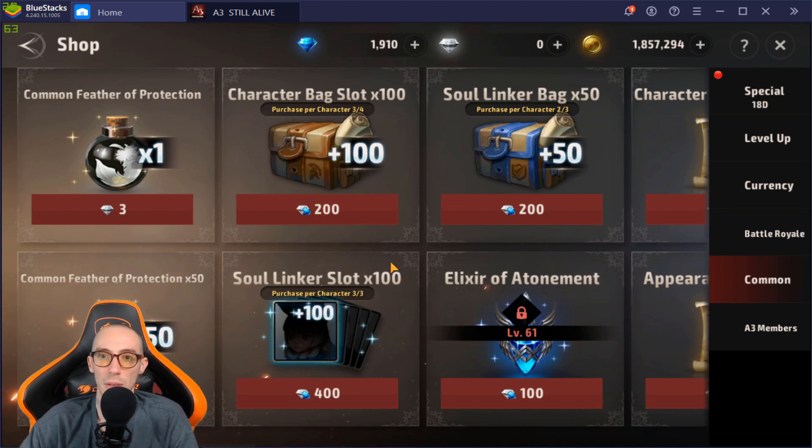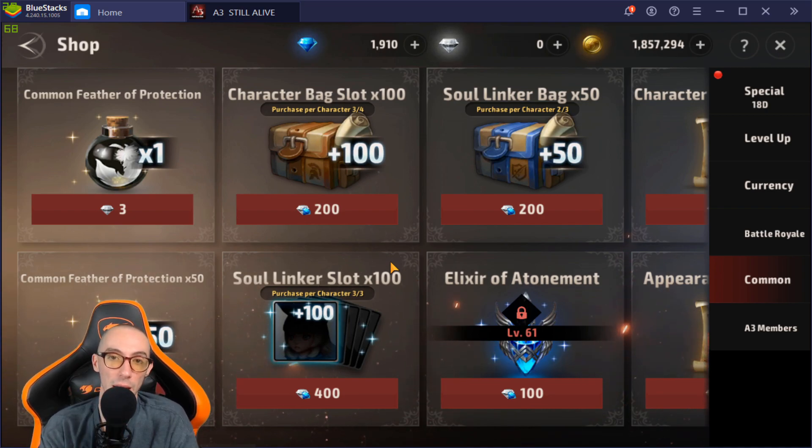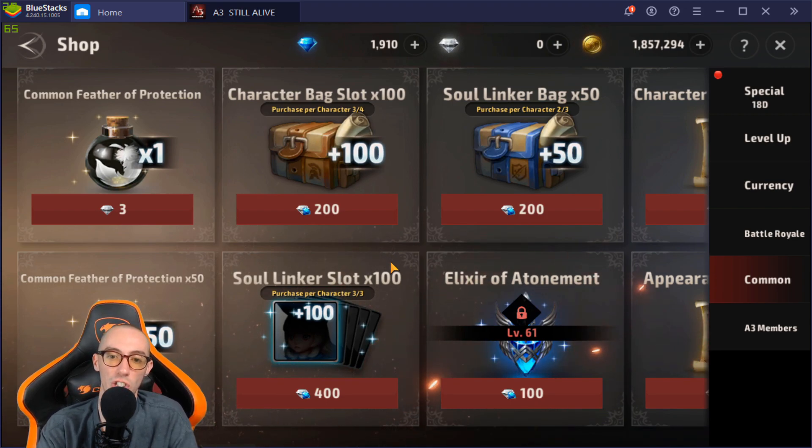If you don't have the auto-salvage feature yet, you might want to buy the bag slot for extra space. Leaving the game running overnight can fill your bag super fast — I left it for just one hour and came back to a completely full bag. You miss out on salvaging or selling gear, meaning you lose mana stones or gold. It really depends on your play style.